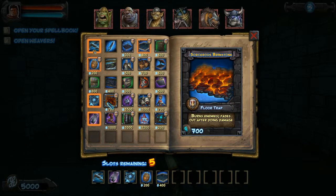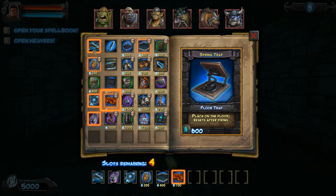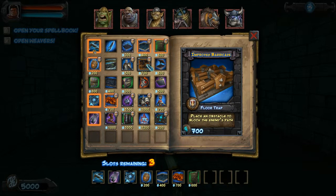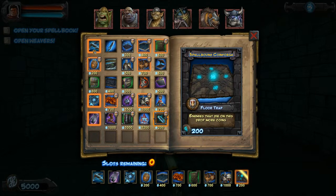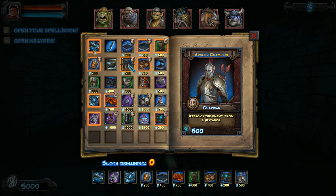I got the boom barrel, the tar trap, the brimstone, the arrow wall, and barricades — you have to have them, otherwise it's way too hard. I decide on the paladin — actually no, take the paladin out. I want the archer instead. Better choice.